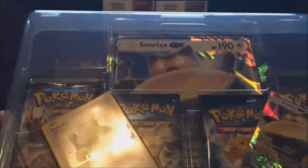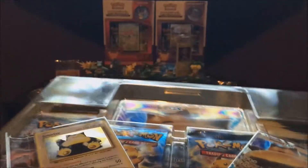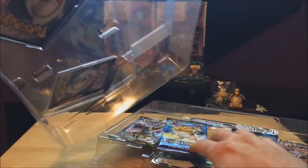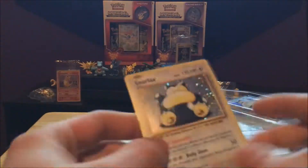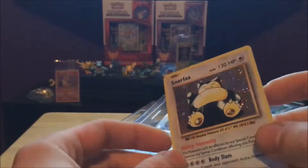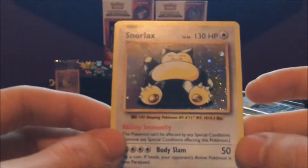You get four booster packs — two Evolutions, a Fates Collide, a Breakthrough pack — two Snorlax promos of course, and then the giant Snorlax GX promo. It's really awesome guys. Let's pop these out first, getting these promo cards out — always tricky without bending them. As you can see, that one came out a little bad, but that happens sometimes with promo cards.